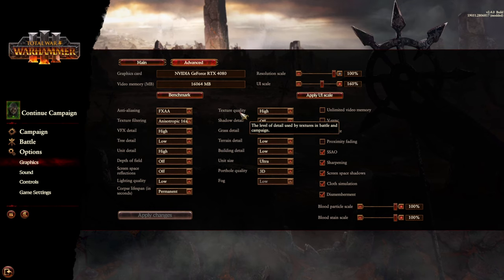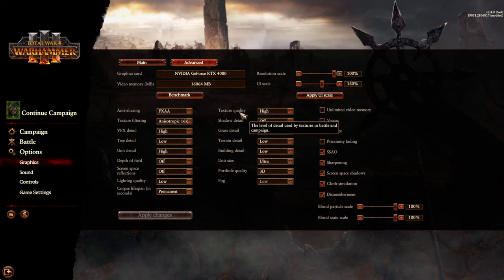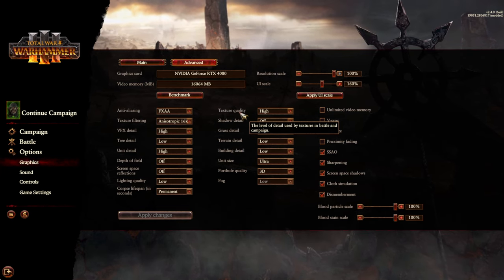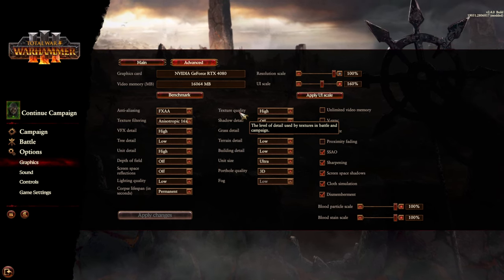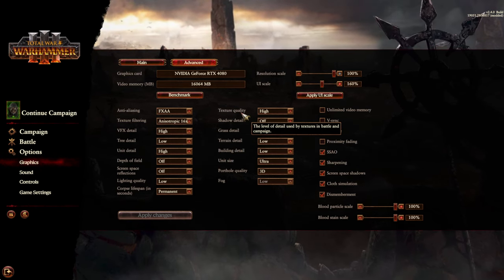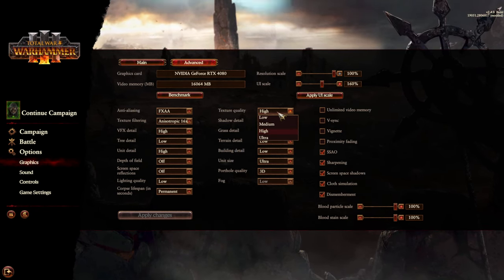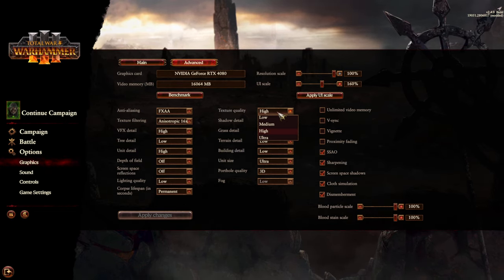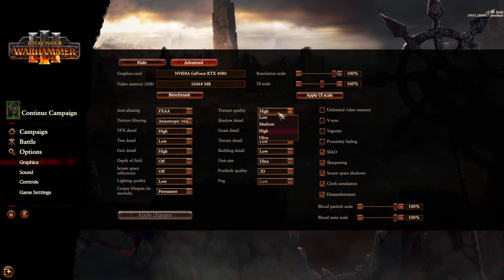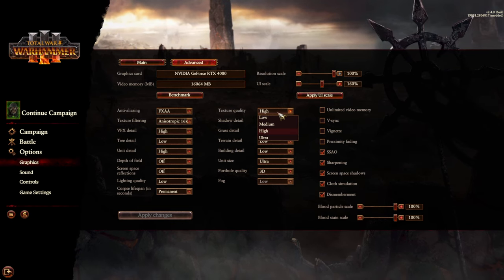Texture quality - this is the one that really grinds my gears, because it's actually linked to both the campaign world map and your battles. I wish they'd split this into two options, because I don't really care how the world looks, but if I turn this down it's going to turn down all the textures used in battles, which is annoying. I assume it was just an attempt to save space by having all the textures rendered using the same files.